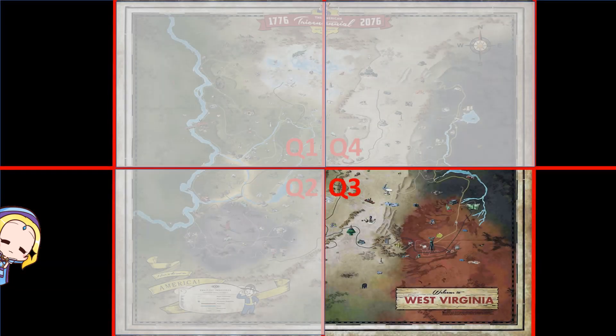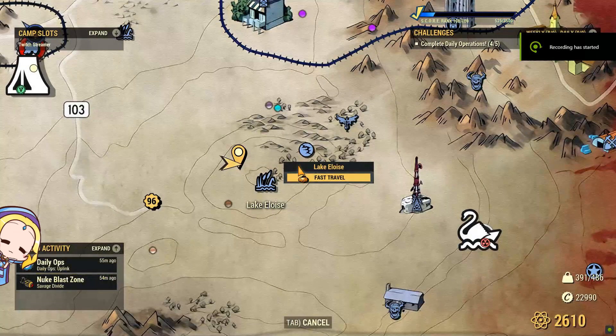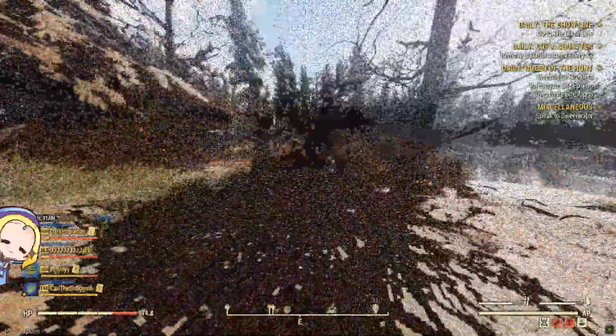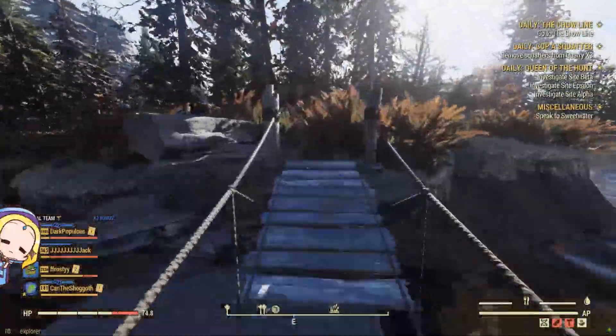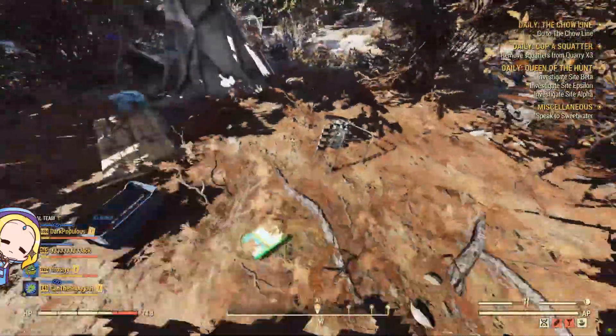For Quadrant 3, there are 2 locations with a 100% chance of spawning sugar bombs. They are at Lake Eloise and at Fort Defiance. From the spawn point of Lake Eloise, walk straight till you see a drawbridge. Cross it and you will find an abandoned campsite. Look around on the floor and you will find a sugar bomb.